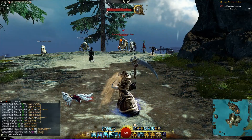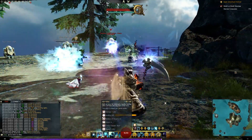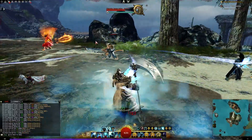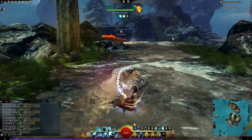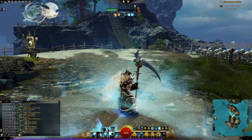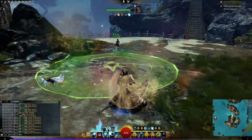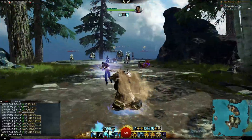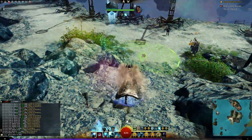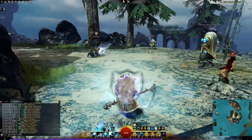The second staff ability is Holy Strike — a ground-target AoE ability. It does damage and a little healing bolstered by your healing power. I mostly use it offensively, because when you put an AoE marker on the ground the opposing team sees a red marker and immediately starts moving away, disrupting their positioning.